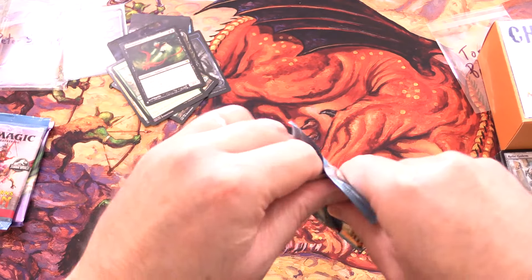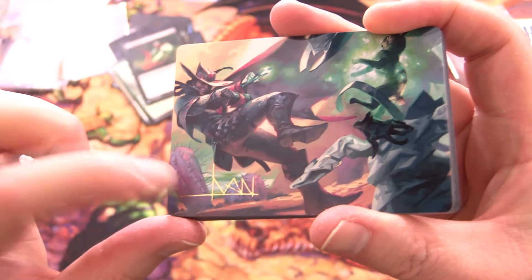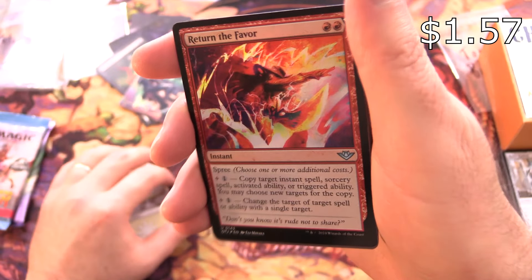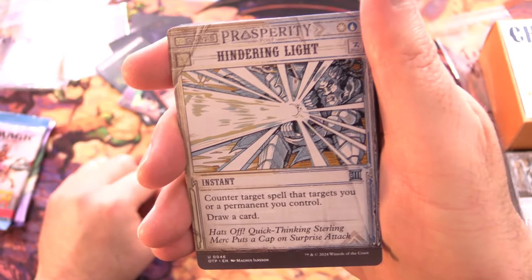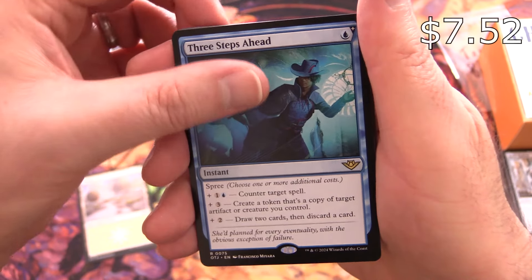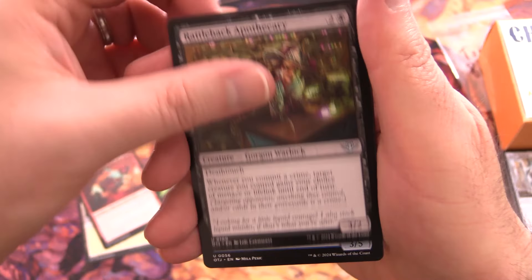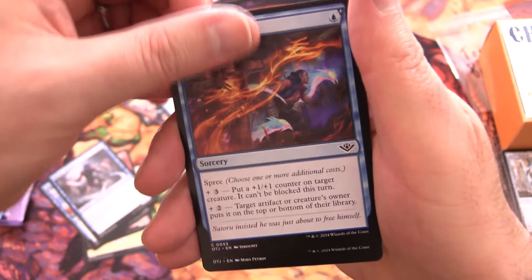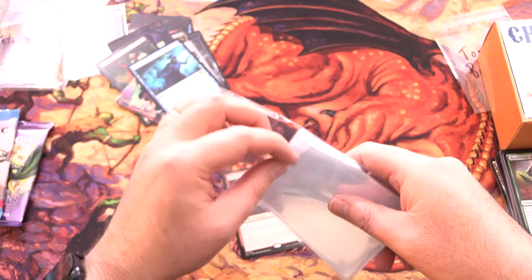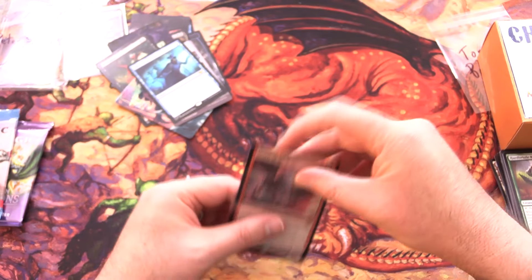Now we come to a play booster - Outlaws of Thunder Junction, the latest magic set. We have a Metamorphic Blast - pretty cool - and a signed art card. A Plains, a Foil Return the Favor - that's actually decent - Hindering Light from the Breaking News, and a Mythic Terror of the Peaks. Awesome, we'll sleeve it up. Another rare, Hellspur Brute, Rattleback Apothecary, Marauding Sphinx, Razzle Dazzler, Jailbreak Scheme, Skullduggery, Mystical Tether, Highway Robbery, and Hard Bristle Bandit. Everything is in opposite order like Japanese packs.